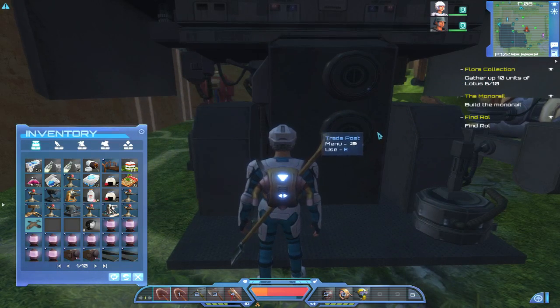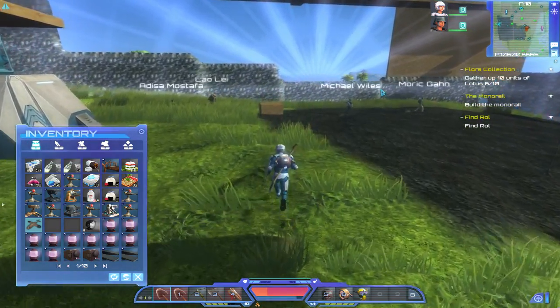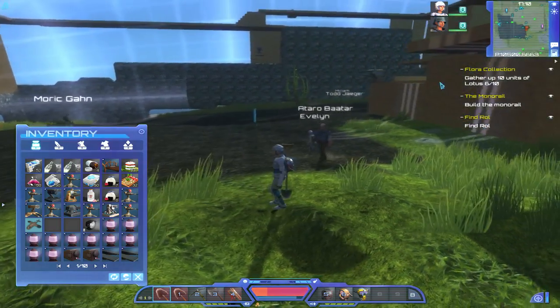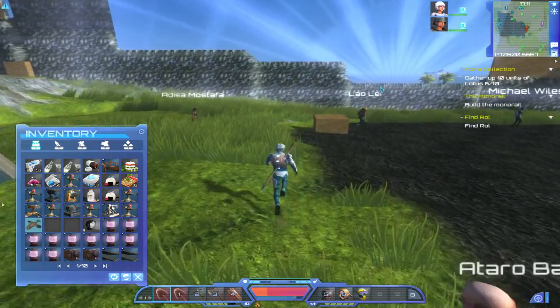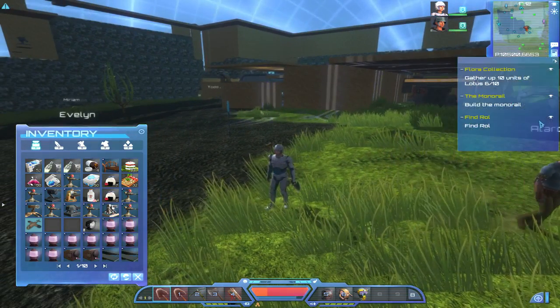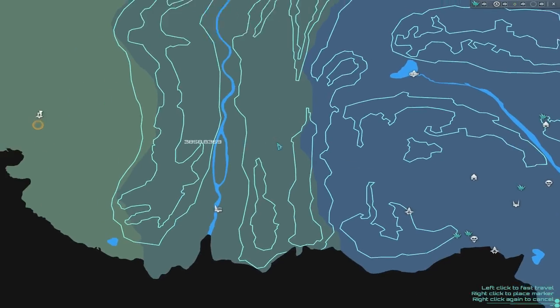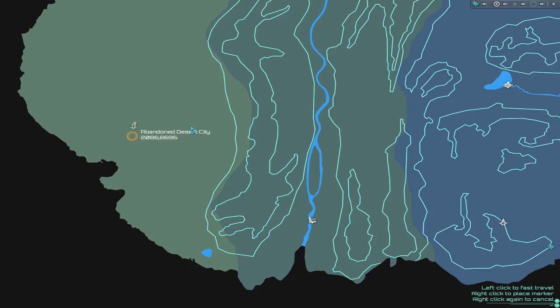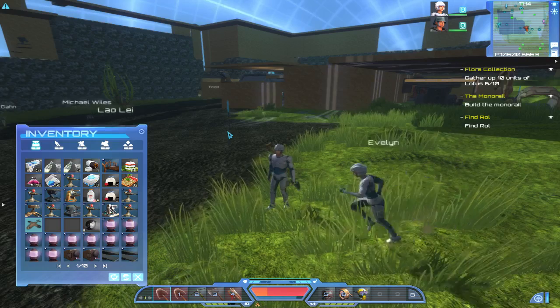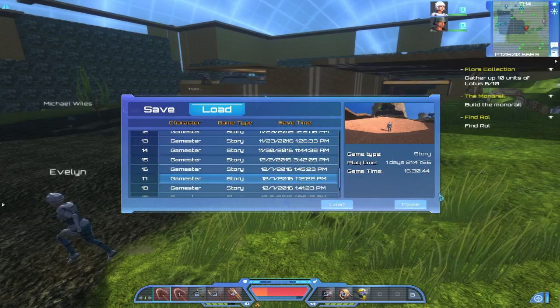If you don't have enough rice, bear in mind that Vera Novikova sells eight rice at a time. Vera's one of the people I've recruited in my base who's walking around, so just go up to her and you can buy the rice you need. Once you have ten rice, we've got to go find Roll. If I bring up the map, Roll is located right over here at the abandoned city.